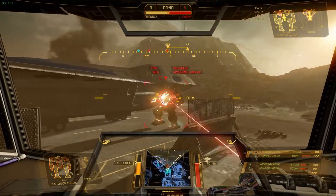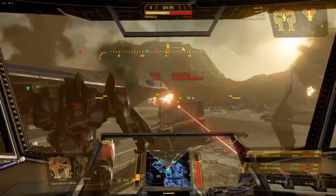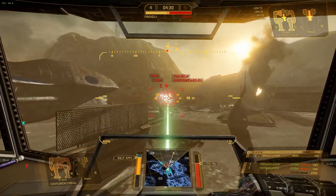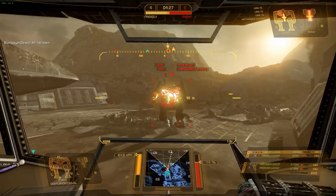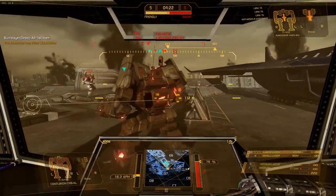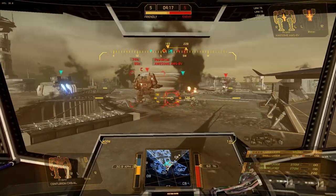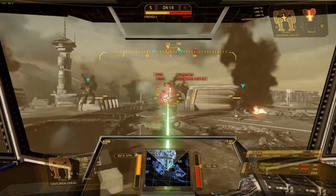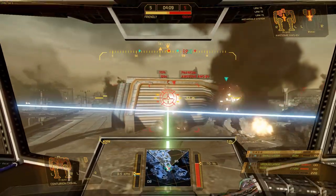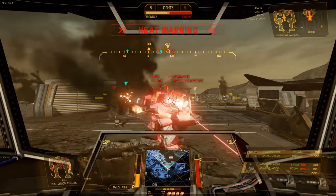That's basically the weapon hotkeys and a general rundown of how damage works that you'll need to know. I'm going to let the rest of this video play so you can watch the match end. Hopefully I'll see you guys on the battlefield — the beta should be starting today, so hopefully there'll be a bunch of you playing. The game's a ton of fun and it's free. You can buy packages if you want; I go over those in the first video. Otherwise you can jump in for free. Don't forget to comment, like, or subscribe, and I will see you guys in the next video. Thanks for watching.